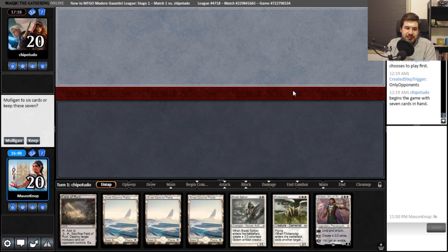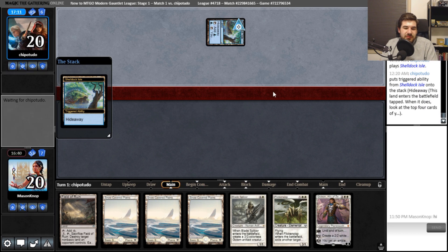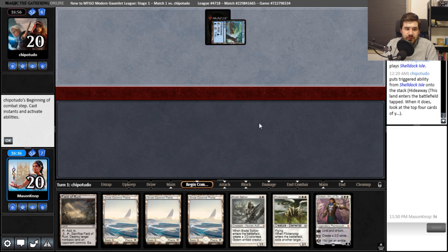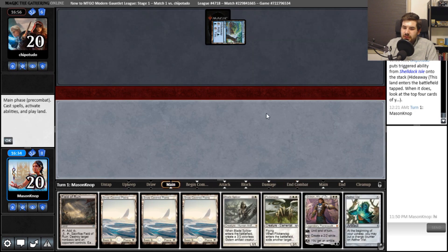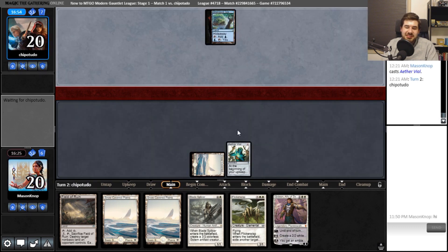I'll keep it. We do have a good number of one-drops, so there's a good chance. With a bunch of one-drops in the deck — four Thraben Inspectors. Yeah, this is fine. We will play an Aether Vial on turn one, the first of hopefully many Aether Vials for the rest of the games we play.